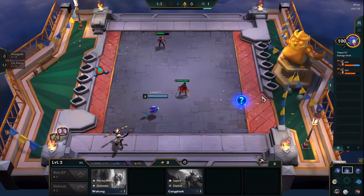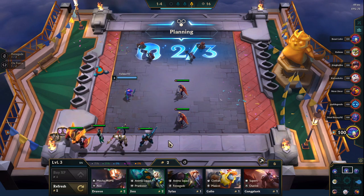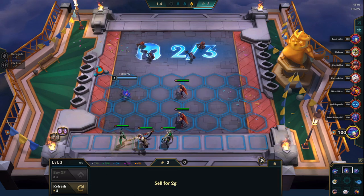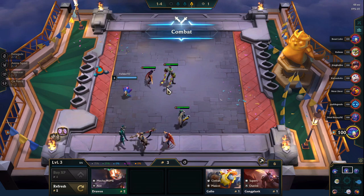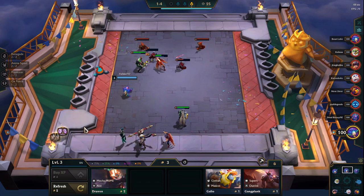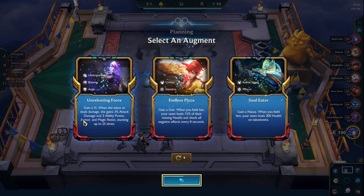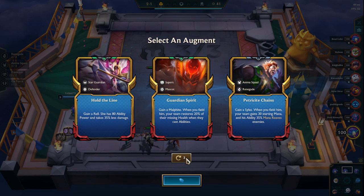On this composition we're gonna go for basically a Viego carry, which is something that I like, but it's not an easy composition for a simple reason. This composition is not easy to do because you're gonna need to use a spatula — you're gonna want to do a renegade on Fiddlesticks in the late game. Apart from that, the composition is really good.